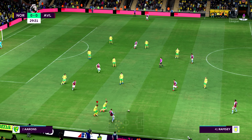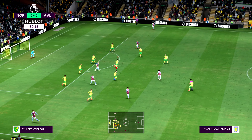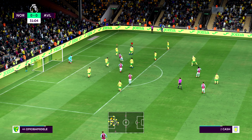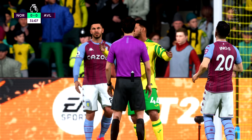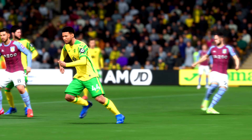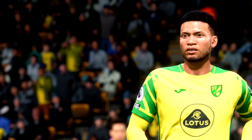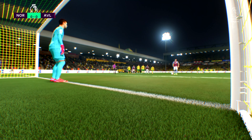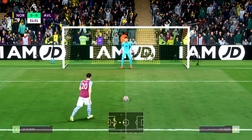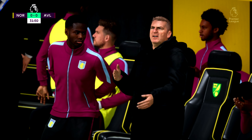Ramsey plays the ball in to Oli Watkins. Sorensen hasn't managed to deal with that and it's a good block from Obed — no, it's a penalty for handball, 31 minutes in. I keep saying I've got to switch this off because the amount of penalties given away because of this is ridiculous. It's another ridiculous one from where it was hit and the position his arm was in. After this game I'm definitely turning it off. Ings steps up to take the penalty and it is saved by Angus Gunn — let's go! That's exactly what we needed.